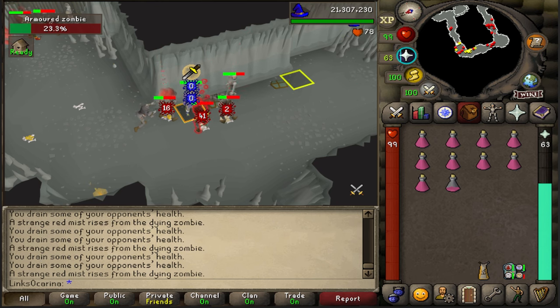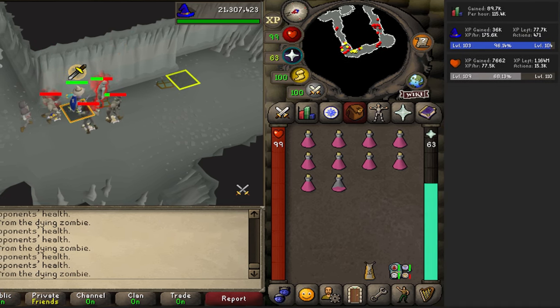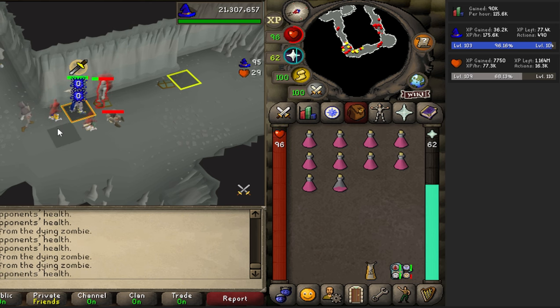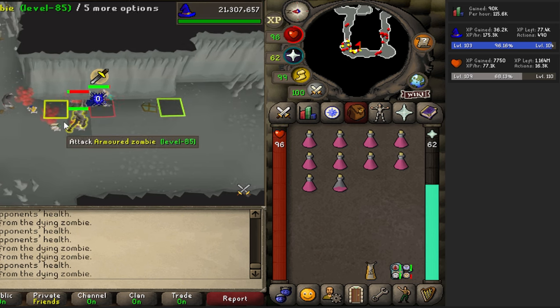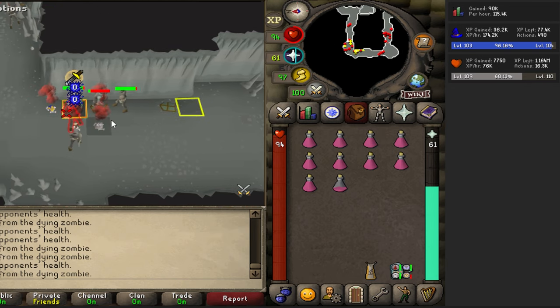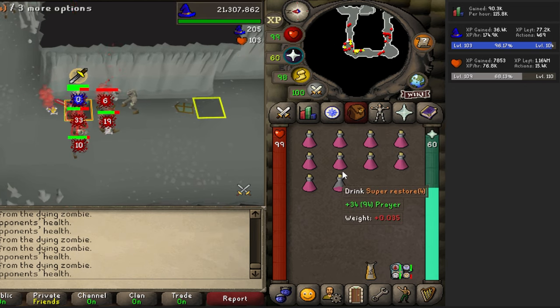XP per hour I was getting around 175k to 185k. Obviously if you're not using blood barrage it's going to be slightly lower, but you could definitely get away with using the lower blood spells. Just make sure you've got pots so you can protect from melee. They're incredibly weak to magic so you don't need to worry about that.